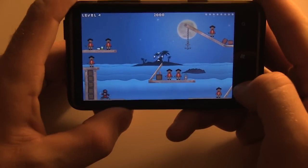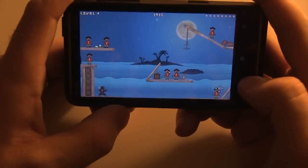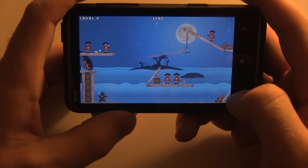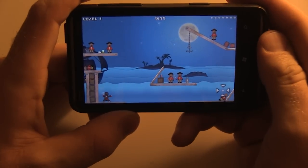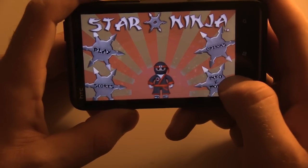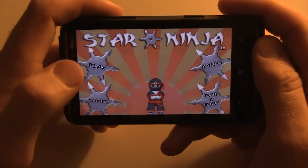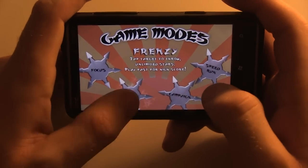That's the basic overall gameplay — selecting the crosshairs — and each level has its own unique way about things. This one has angles in it, so you can play with the angles to get rid of enemies or do whatever you want. Let's go back now — that was Focus mode, where you have a certain number of stars to eliminate all the enemies. Let's take a look at Frenzy mode here.